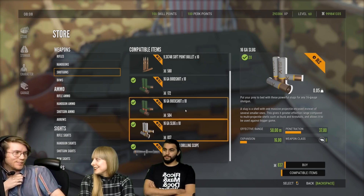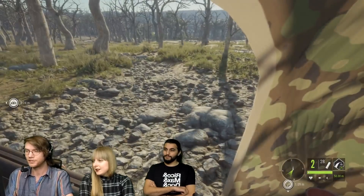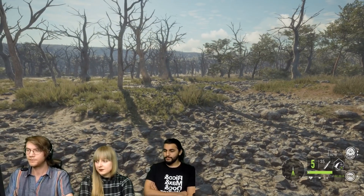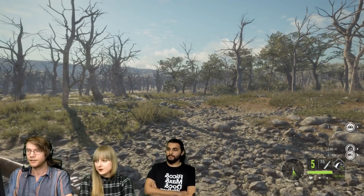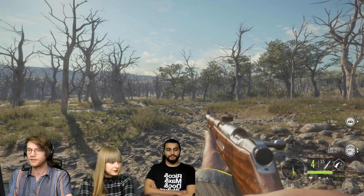That should cover all the basic info. Let's have a quick look at what they actually look like in the game. This is the MN 1890 — we'll go ahead and aim down the scope there. We'll do a quick shot, and another one.